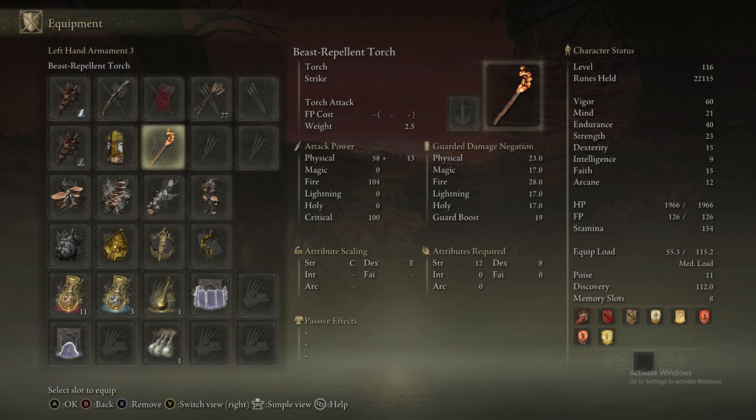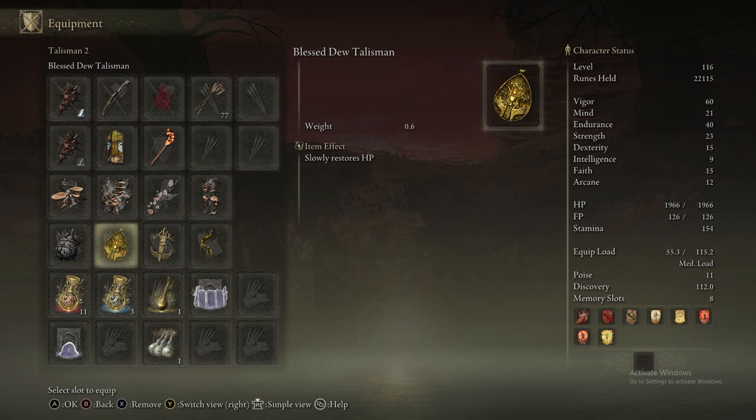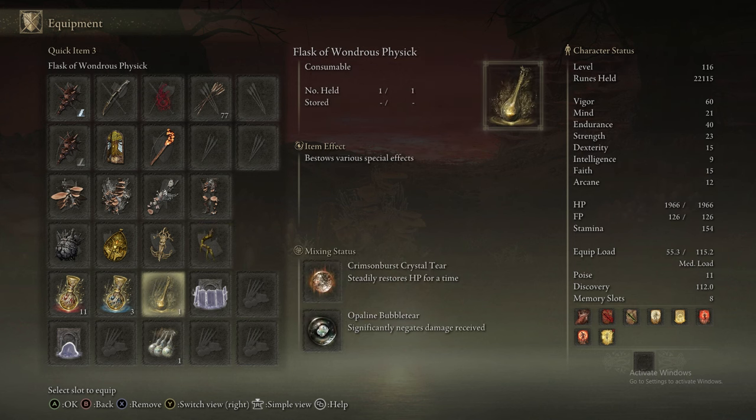We've got a bit of a change up to equipment for this episode. We've got the Beast Repellent Torch, we're wearing the Icon Shield, we've got the Mushroom Set, the Blessed Dew Talisman, and the Immunising Horn Charm — that raises your immunity, which gives you more rot resistance.